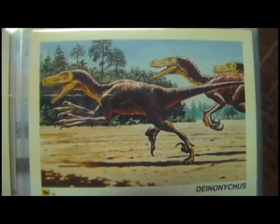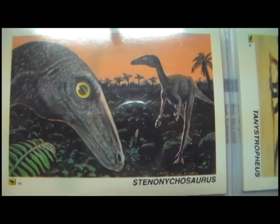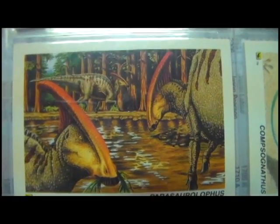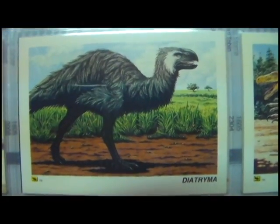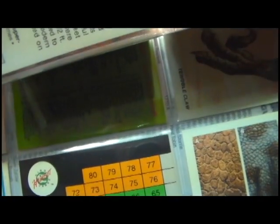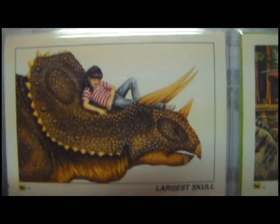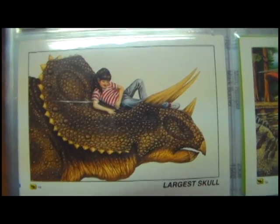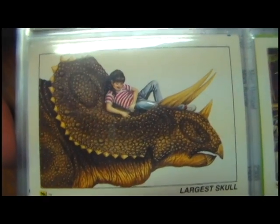Deinonychus. Stenochirosaurus. Parasaurolophus — nice artwork in a marsh land eating some plants. Diatryma. Chasmosaurus. Then a size comparison card — just a kid sitting on a Triceratops skull. Damn, that's crazy size-comparison wise.